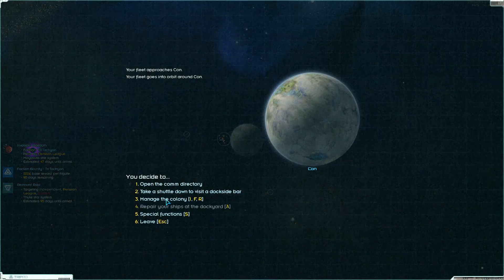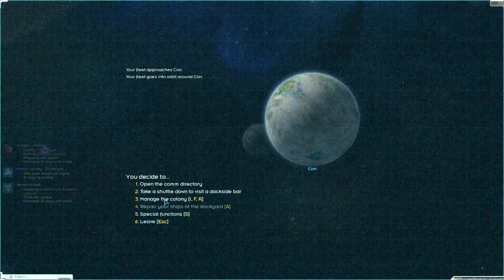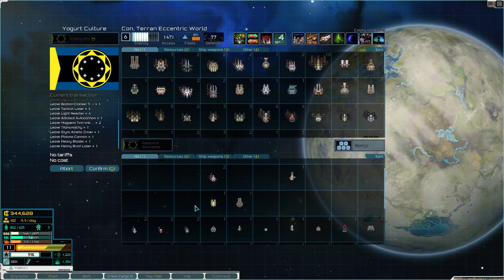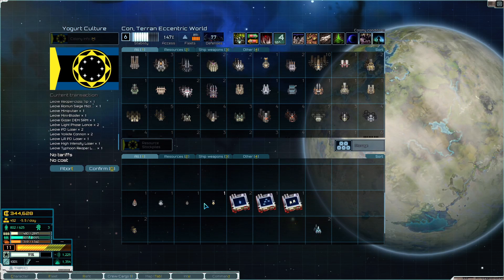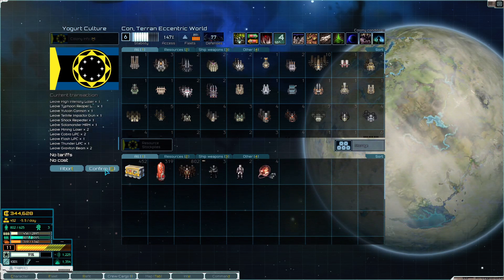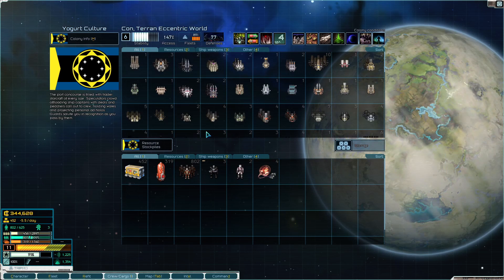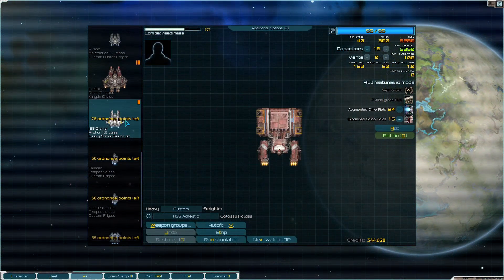We're up to a decent bit of money each month - not as good as I was hoping for but it's decent. Storing all the stuff - we've been out there a while. We lost all our ships so there are no ship weapons being stored. We've actually been home since then so that's doubly wrong.